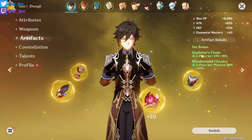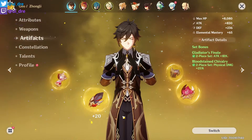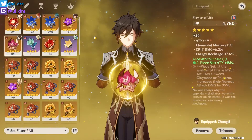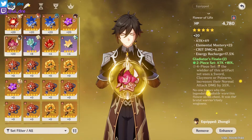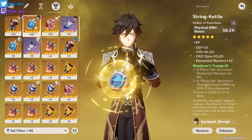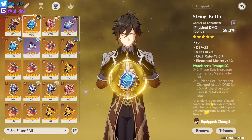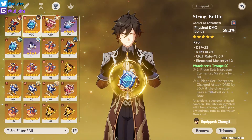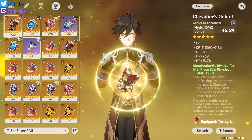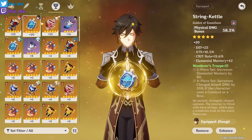I run a two-piece Gladiators and a two-piece Bloodstained Cavalry set to test the physical damage build. I'm pretty sure this won't be the last build I test, but I did have it before because I was running this on Keqing. For the goblet, I run a physical damage bonus, but I do believe that an attack percentage could be better on this slot — I just don't have an attack percentage one yet, so I only have a physical damage bonus for now.